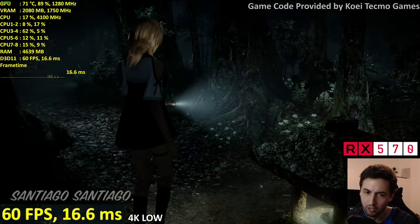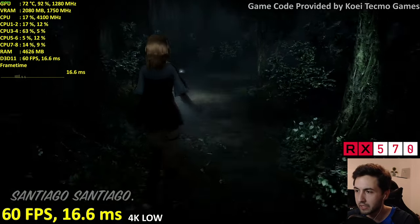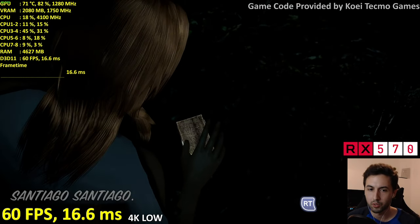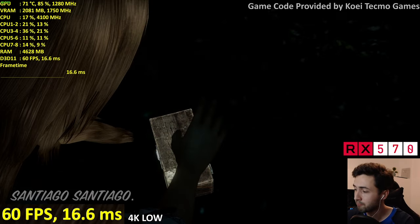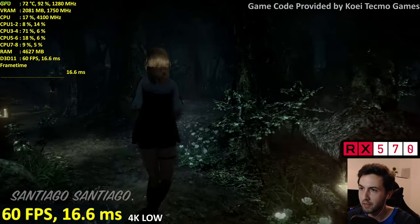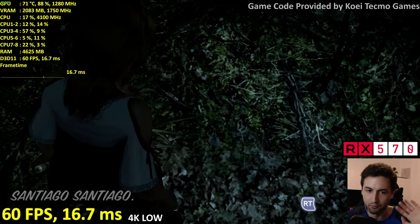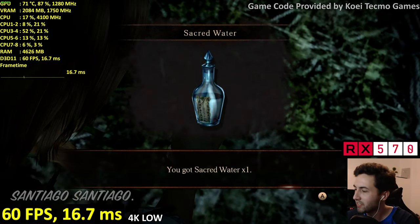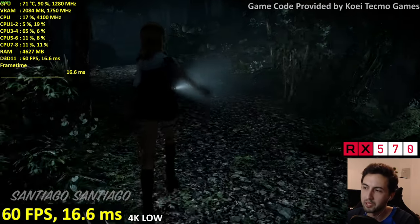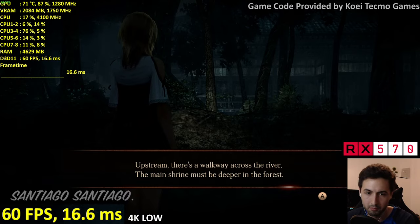I'm not going above low settings at 4K because it drops below 60 and the game speed is affected. The objective is to lock 60fps, which is easy to achieve at 1080p and 1440p on the 570. At 4K you'd want a 1650 Super or 1660 — there's not a lot of people playing 4K on a 570 anyway.